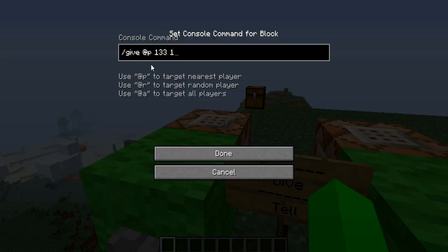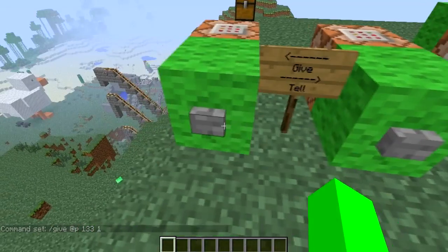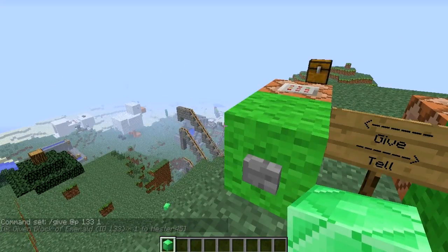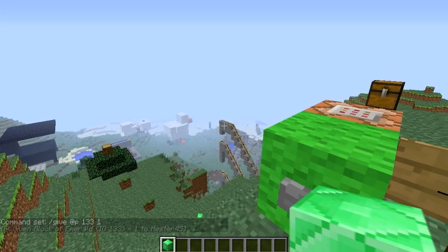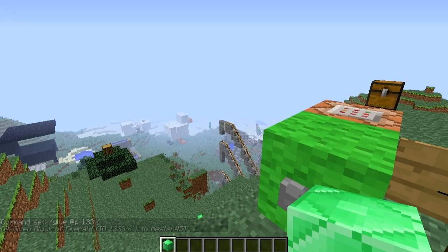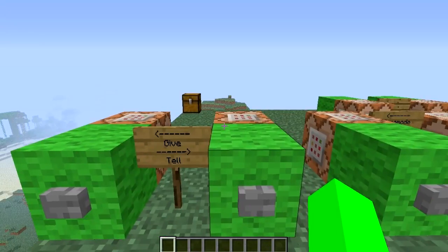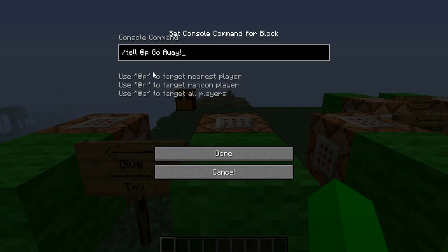You can also do a player's name, so if you're designing a map for yourself you can just use your Minecraft name and it'll give it to you. Then the block ID — right here 133, that's for an emerald block — and then the quantity right after, which is one. So if I hit this button it gives me one emerald block, and you can see down in the lower area it shows the block ID and all that.